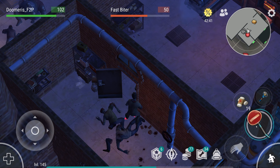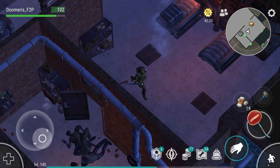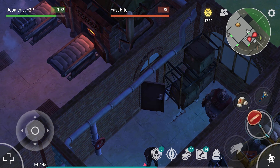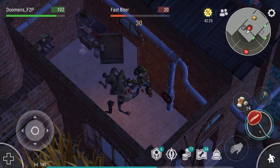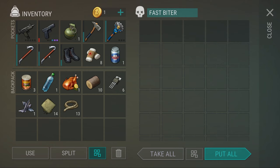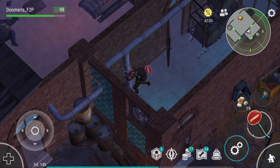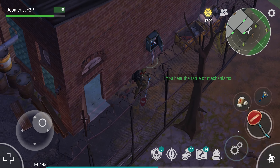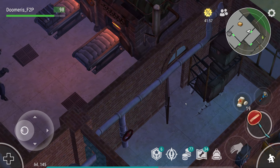There are zombies here — hit this guy in the face, run away, and boom, that guy's also dead. As long as I don't take damage, I'm fine. Now we need to turn off this valve, open the door here, put in the transistor here, and all the gas is now off.